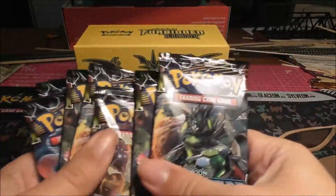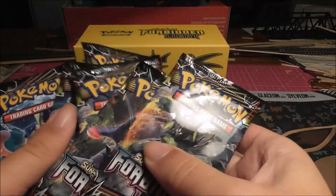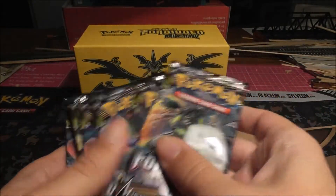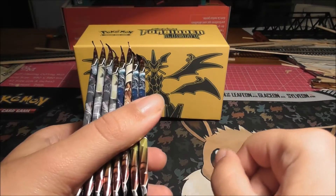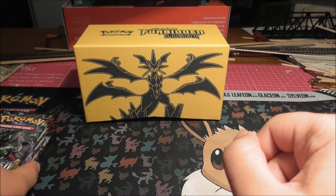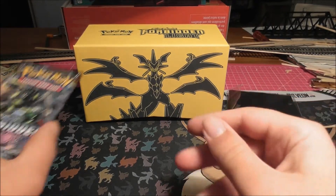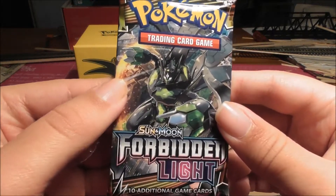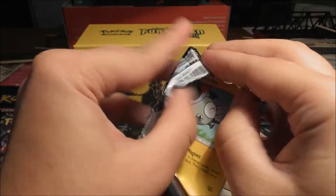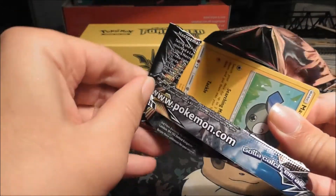So we're going to mix these up and see what we get. Hopefully get some good pulls, like Ultra Rares and Secret Rares, which will be nice — and a Prism hopefully. These are my first packs I've opened, so I'll try to go through them slowly. I'm just leaving my sleeves there which I'll need later. We're going to go with our Zygarde pack first.